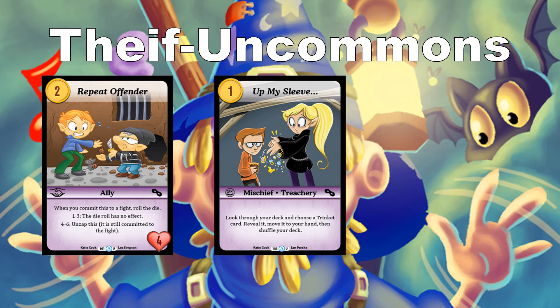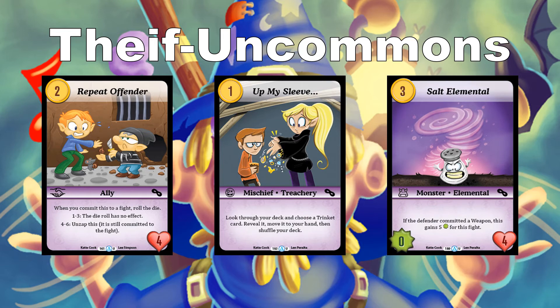Up My Sleeve — for 1, it's a mischief: look through your deck, choose a trinket card, reveal it, move it to your hand, and shuffle your deck. If you're drafting a lot of trinkets, or even just have a couple really powerful ones, this is just another copy of that card for 1 gold. Salt Elemental is a 3-cost monster elemental — if a defender commits a weapon, this gains 5 power for the fight. With 4 toughness it'll survive many weapons, and your opponent more than likely will have weapons, making this one of the better uncommon creatures to grab early.